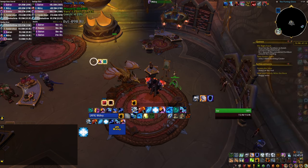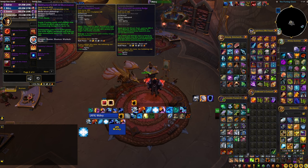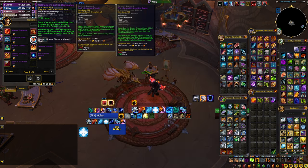During season 2, the Echo of Neltharion would drop class-specific trinkets that were very rare — in fact I've never seen the shaman one drop in the raids I participated in. But now you can buy them with bullions, so if you wanted to test them out back then and didn't have the chance, you definitely can now. You'll need to check what the specific trinket for your class is and whether it's good, as some were overpowered but some were not that good at all.